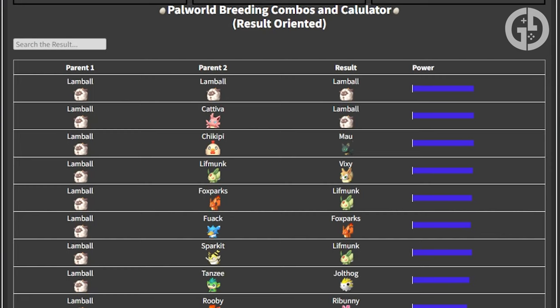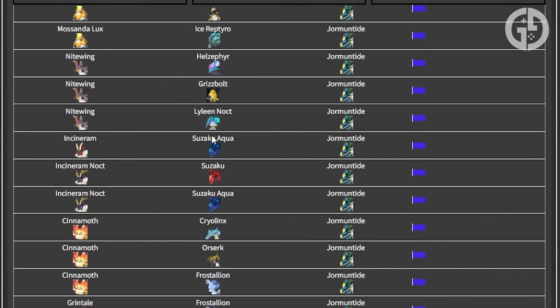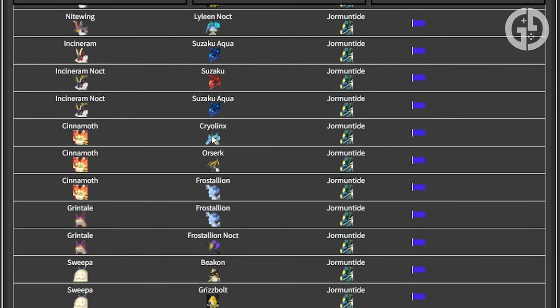20,000 — and that's just at the time of writing. That's how many potential combos of Pals have been found so far, some producing very common run-of-the-mill Pals that you can pick up basically anywhere, right up to some of the most useful and powerful Pals you can possibly find.